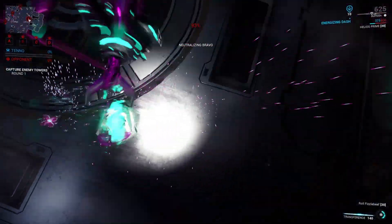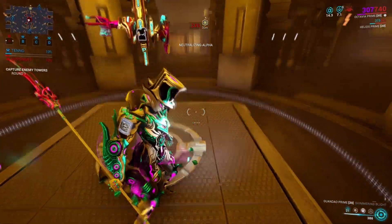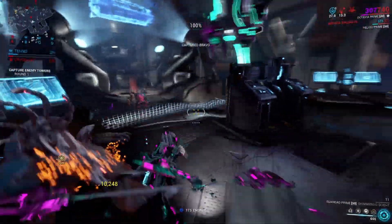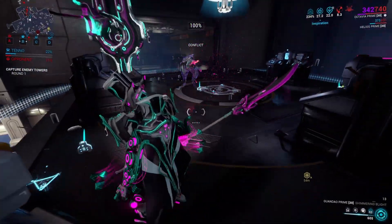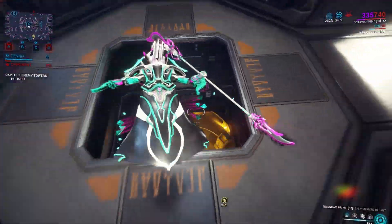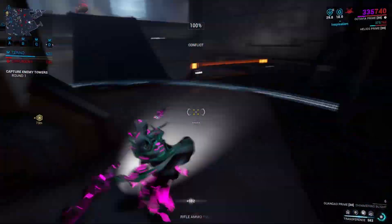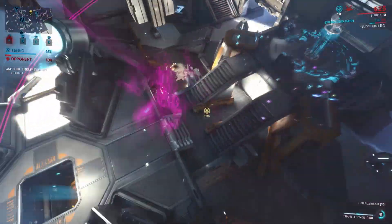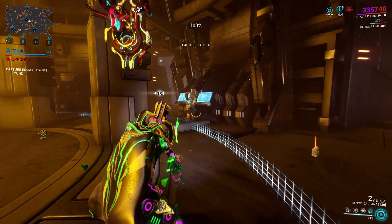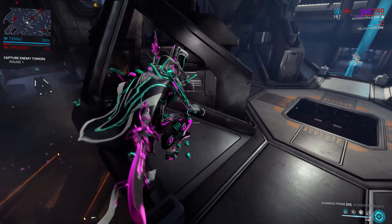Let's pick an easy-to-get-to point and grab it first, then grab the next easiest to get to. Here's the secret with soloing Interception: defend the points you got before getting new ones. Even if you're in the process of capturing one, your existing points are more important. They're going after B, so I'm going to leave a Mallet here to stand watch. It's doing its job. Time for Operator Mode. Magus Lockdown stops anything attacking the point in its tracks. A is the hardest one to defend, but Magus Lockdown again. The Mallet at B is still doing its job. And that's it. If you like rolling, bullet jumping, and Operator Mode, then the Hobbled Dragon Key isn't much of a handicap.